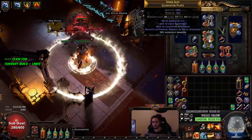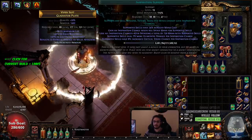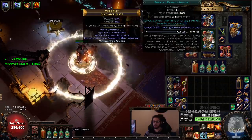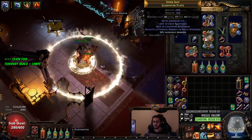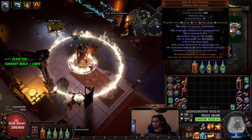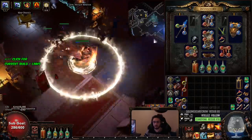This is the chest piece I told you guys about — we didn't get lucky with our Reach method. So right now I'm using Inspiration, Infused Channeling, Burn Damage, Scorching Ray, Efficacy, and at the moment Duration — probably going to swap that for Iron Will once I get more Strength.